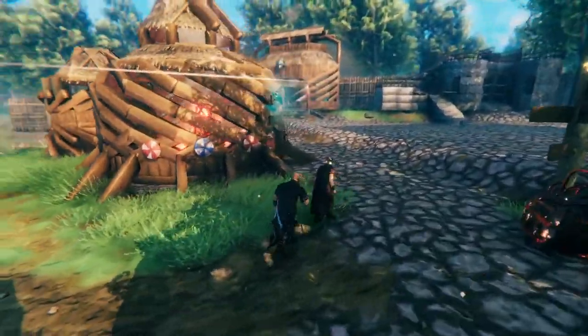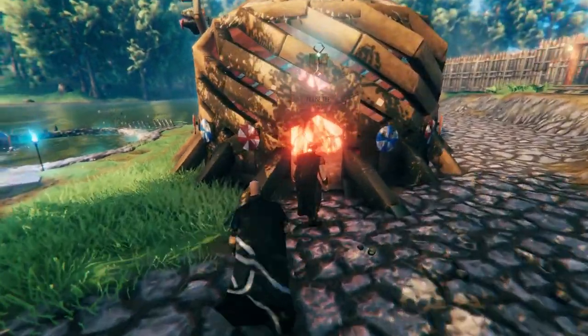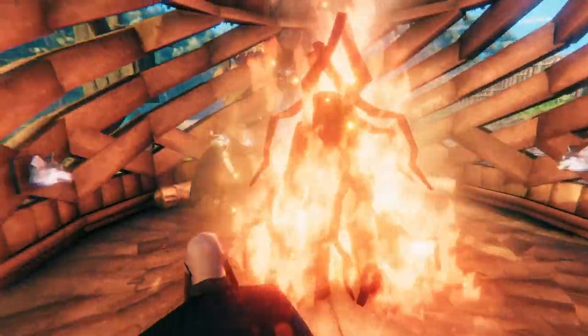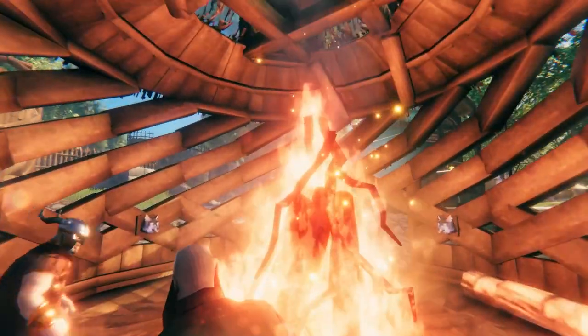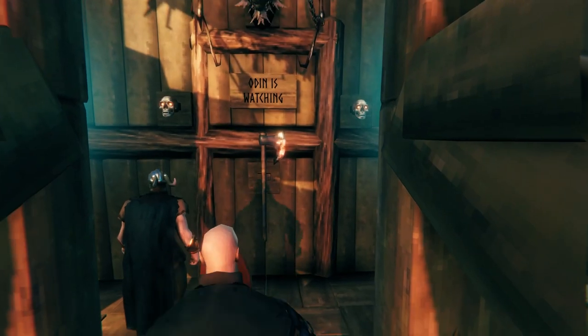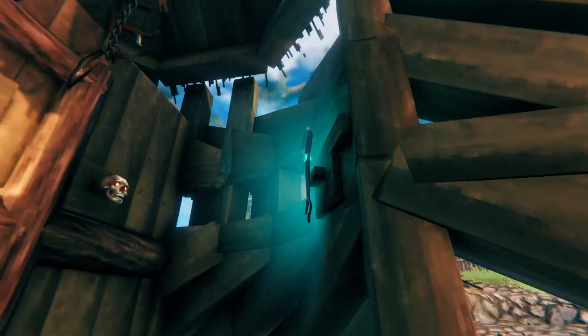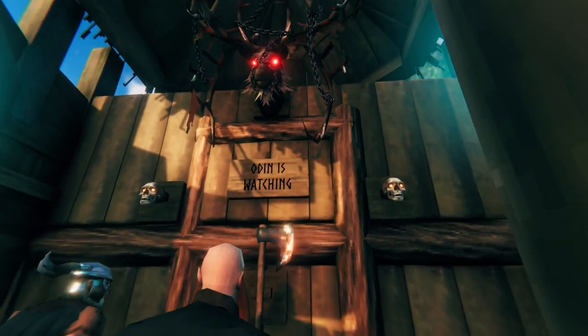This is a cool looking building. This was actually a house of a player before, but they moved out of Naomi and have their own base now. So we decided to turn this into a little temple building. We have this big bonfire in the center and a little shrine over here — just to praise Odin as he watches us. Some skulls, some swamp keys for lighting, a nice big battle axe.